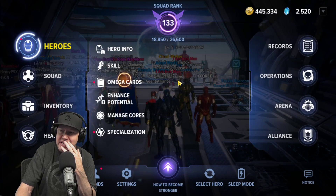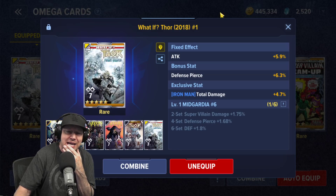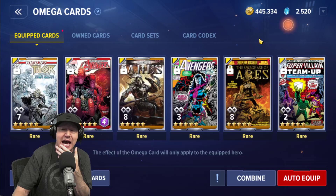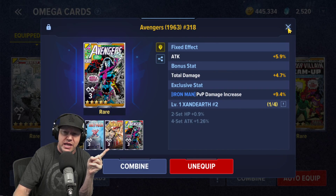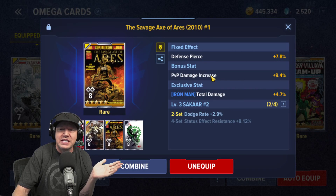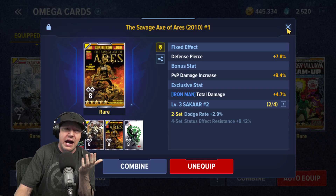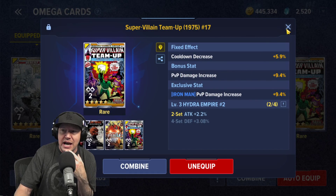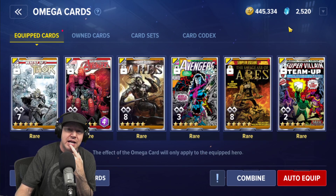For omega cards, I've been focusing on individual cards rather than complete sets. I'm prioritizing attack and total damage primarily. I'll take a set bonus when it lines up, like attack plus PvP damage increase, but I'm also selecting for attack max damage rate, total damage, defense pierce, PvP damage, and dodge — which I think is an alpha stat in this game. I'm finding that picking cards with mostly damage stats has more of an effect than completing sets. Crit rate and crit chance are also good options.